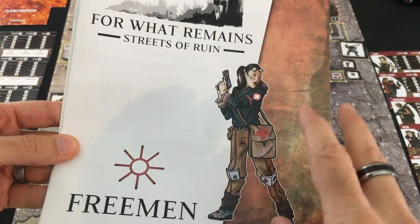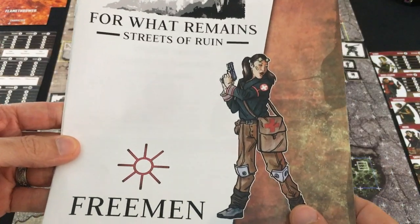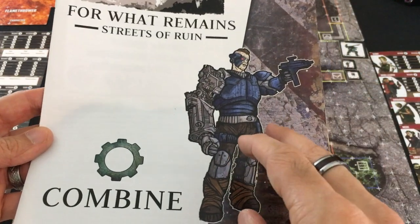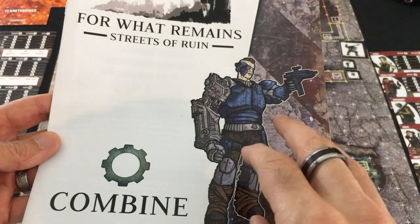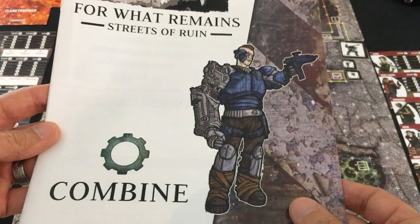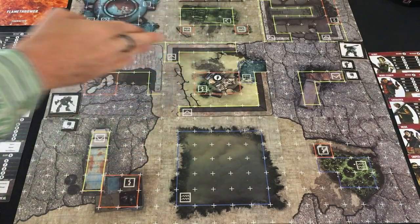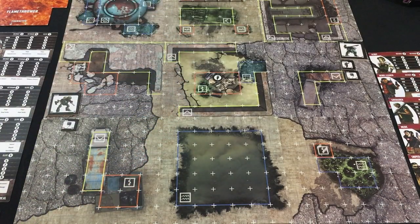I'm controlling the Freemen, survivalists who don't want the totalitarian government telling them what to do, and I'll be going against the Combine — that government — which uses both robotic and half-man, half-machine soldiers to enforce the peace. In the last scenario, my faction captured an artifact that could help us fight the creatures from the other dimension, and the Combine is going to do everything in their power to get it. Feel free to use the timestamps to skip around.